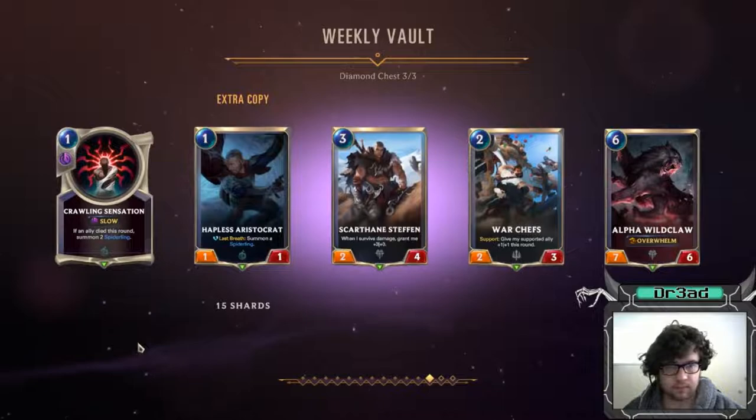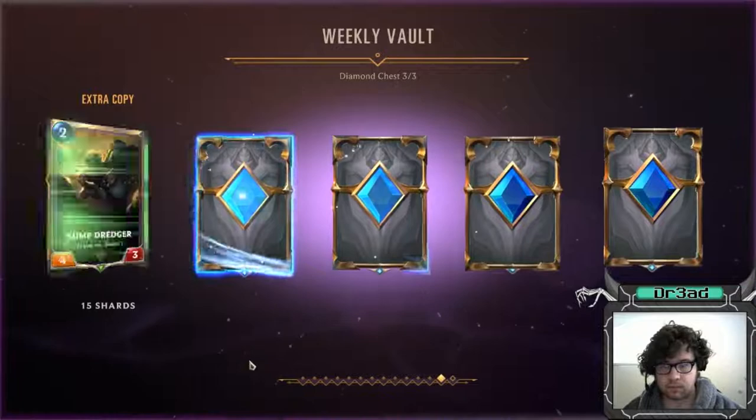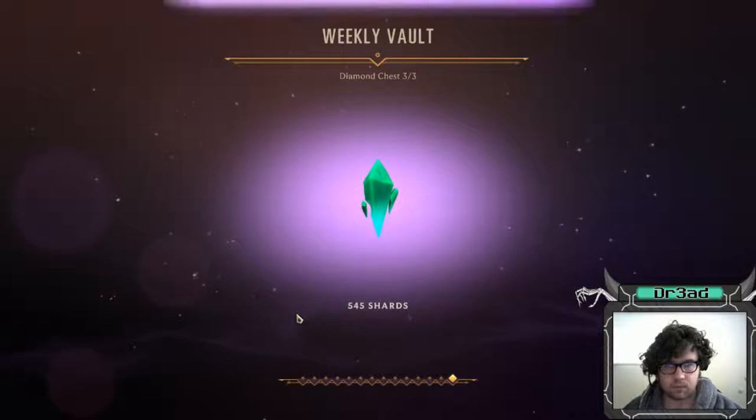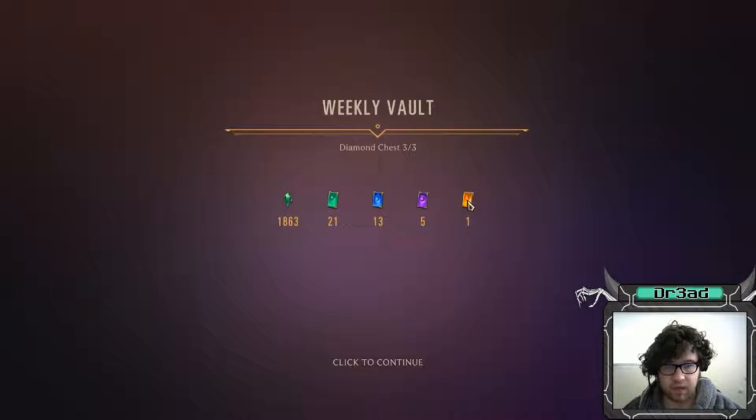Nothing really special here other than green glade. Ooh, four rares this time! A fate - yeah, we were gonna need this because I did get my second Yasuo the other day. So we got one champion wildcard, five epics, 13 rares, and 21 commons.